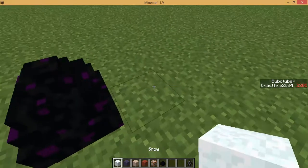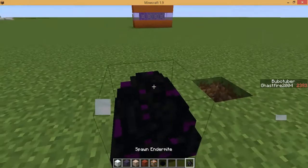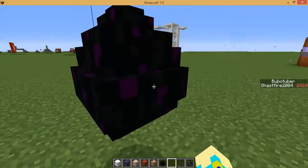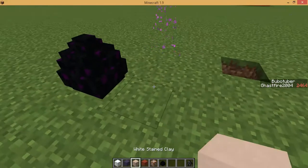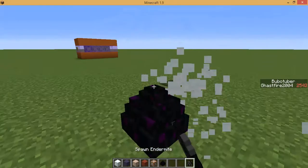We just have this up. You can shift-click onto the egg, because otherwise it will just teleport or something. Or you can build up a little pillar and then just put the endermite on it, but I'm going to shift-click because it looks better.